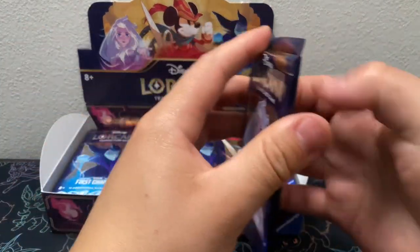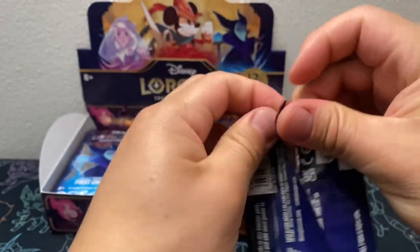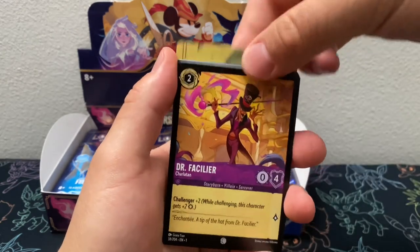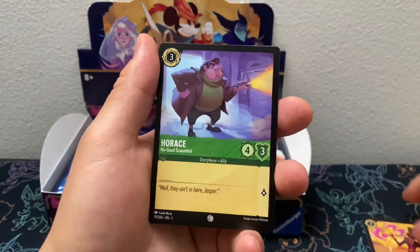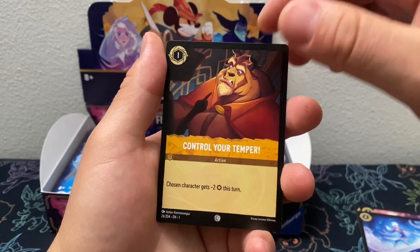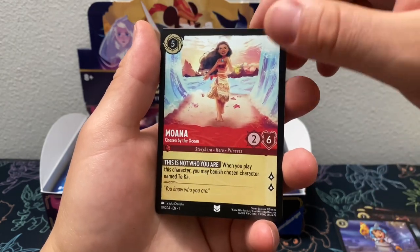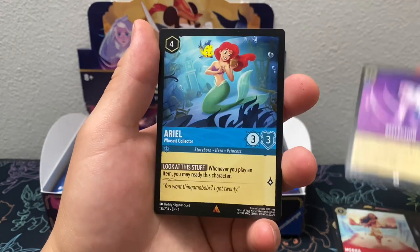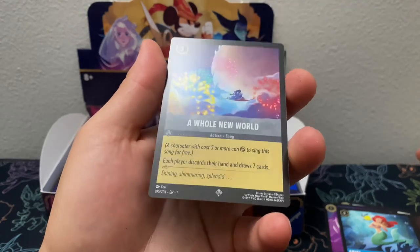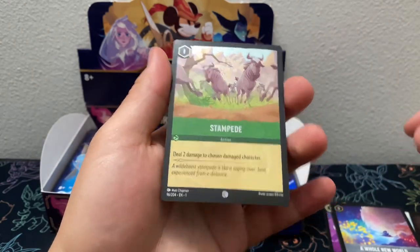Alright, coming along with pack number three. We got Elsa, Horace, Jasmine, Elsa, Lilo, Control Your Temper, Captain Hook, Lilo, Moana, Reflection, Ariel, A Whole New World, Not Hollow Super Rare, and a Common Stampede. Cool.